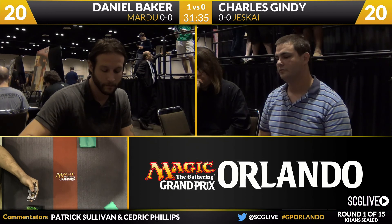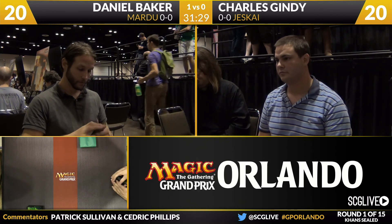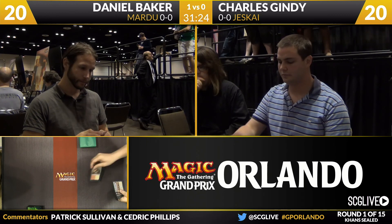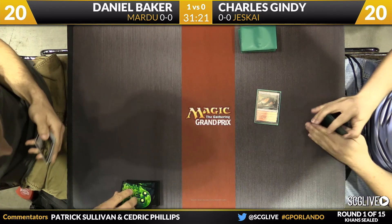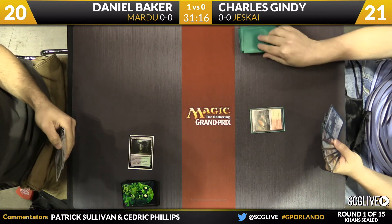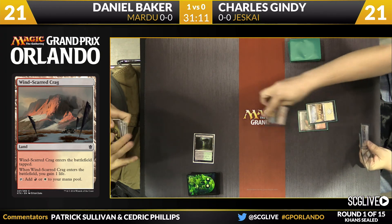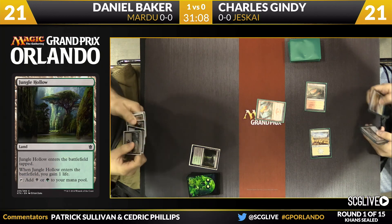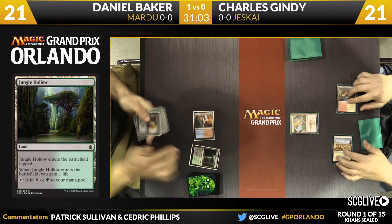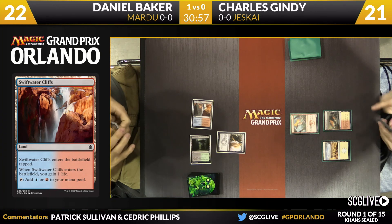When you're playing sealed and your opponent mulligans on the play, they are in a ton of trouble — you feel pretty good. Both players start at 21. Gindy had a Wind-Scarred Crag — the red-white one that gains a life. Baker has the Jungle Hollow. Baker then changes up his mana with a Swiftwater Cliffs, so he's got four colors of mana right away. This is a very different start from last game.